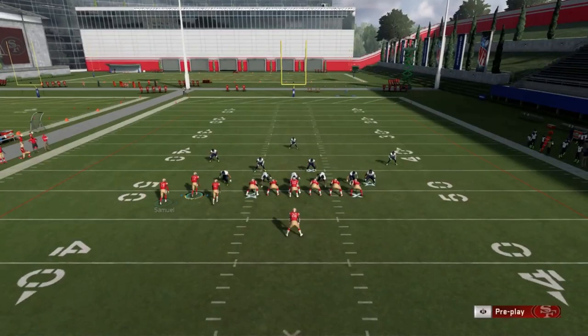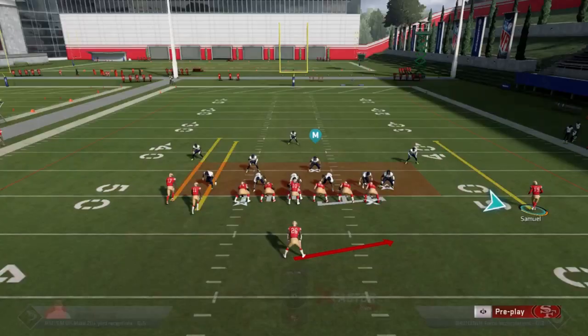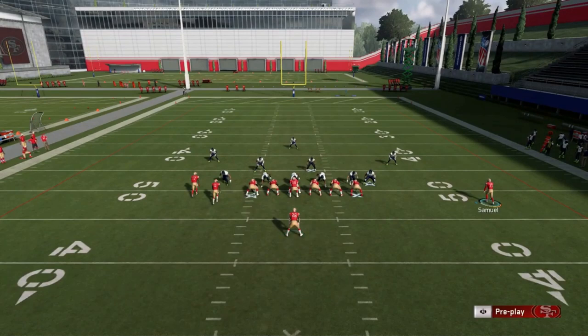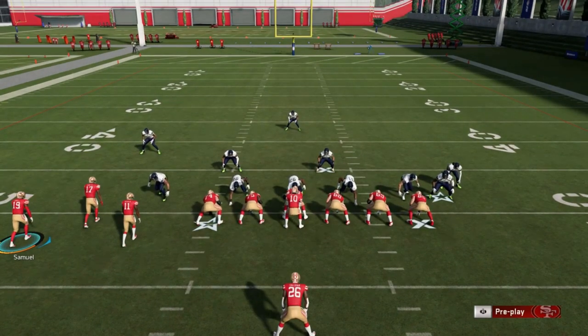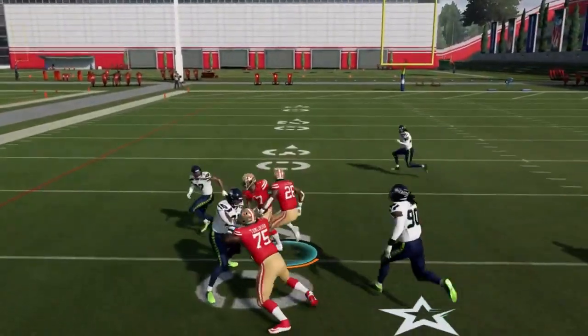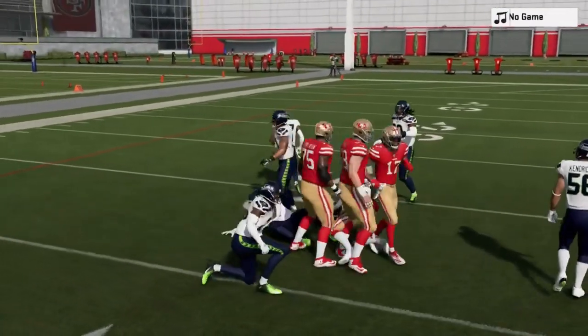If you know your opponent is running a lot of man coverage — say they're running man blitzes and stuff like that — you can flip the play the other way, motion this guy across, and the cornerback will follow, leaving that side bare. This is not a man coverage here so it doesn't help me out, but ultimately you can have big runs if you know they're running man coverage. The best way to play this is to motion this guy across.